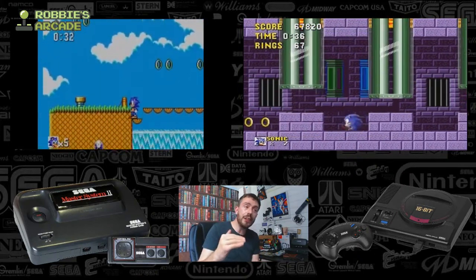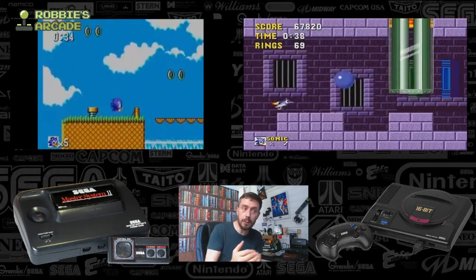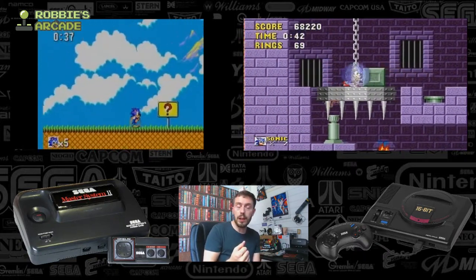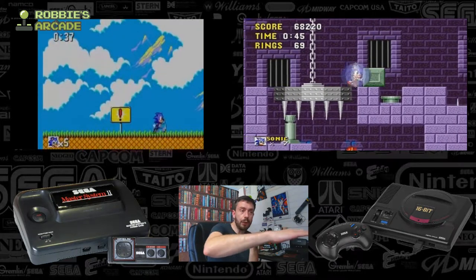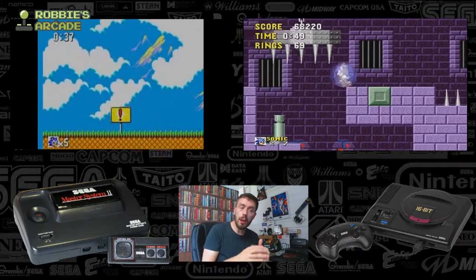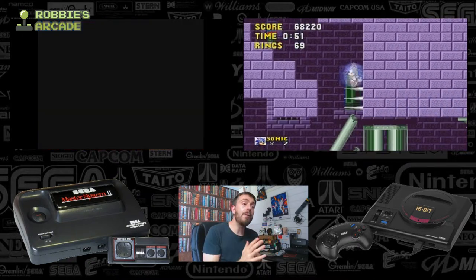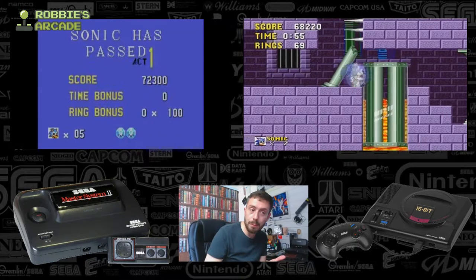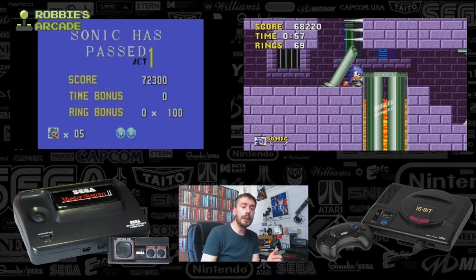It didn't have the sprites and the scale of RAM to deal with the sheer scope of some of these levels — the lava, the multi-tiers. You may notice the majority of Master System levels are very one level; they don't really move up and down. Whereas the Mega Drive levels have far more scope for both horizontal and vertical movement.